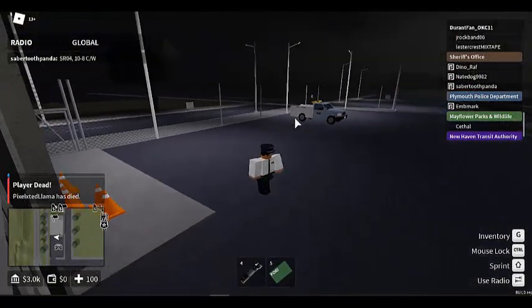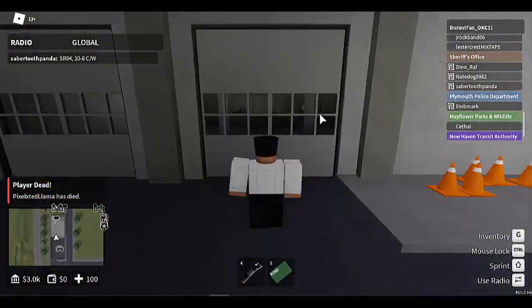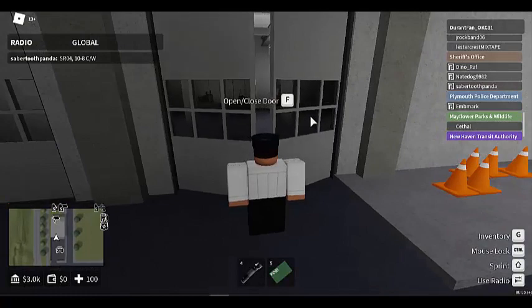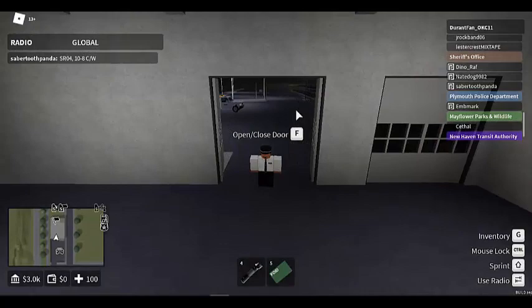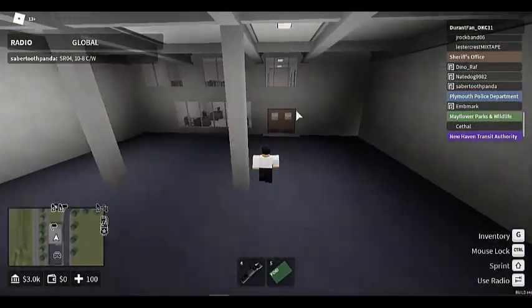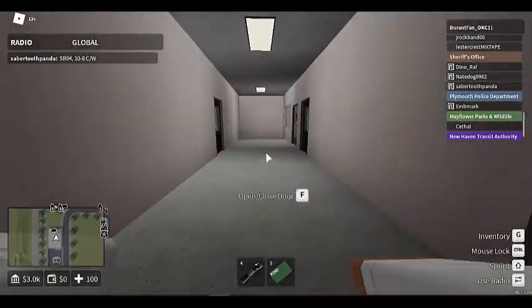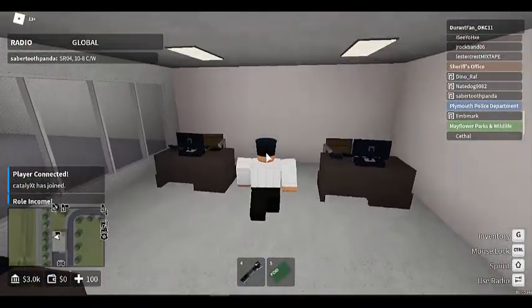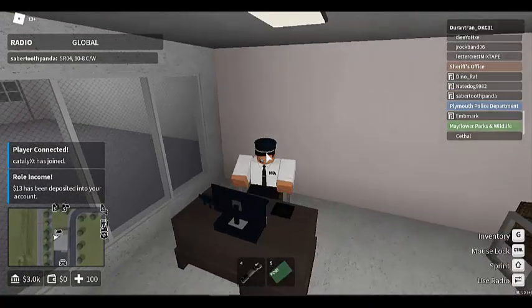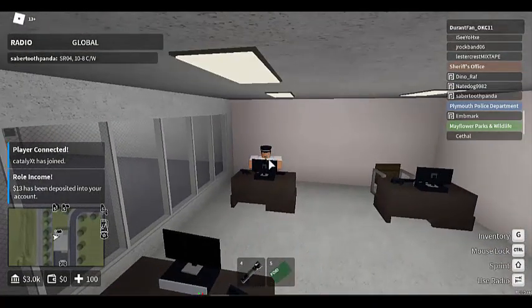Those are all the vehicles Transit Authority gets. I'll head back in and make sure to close the gates. So that is it for the Newham County Transit Authority depot — that's what the HQ is called — and that wraps up the tour.